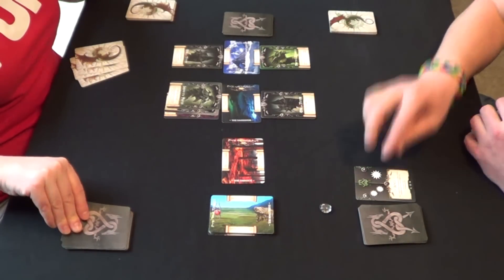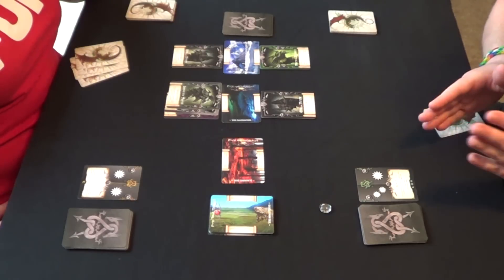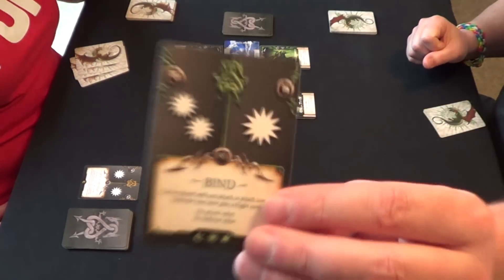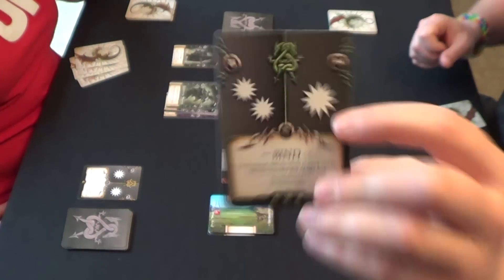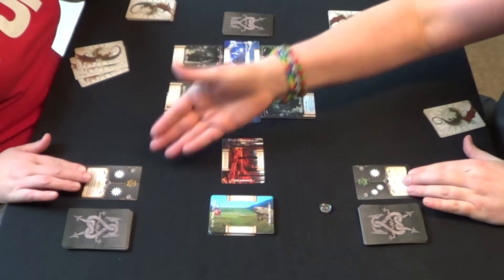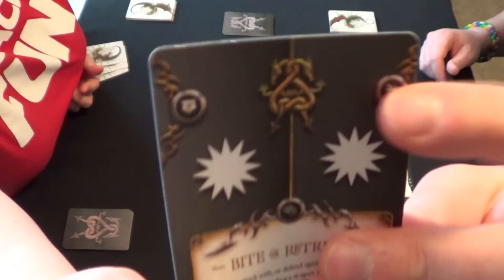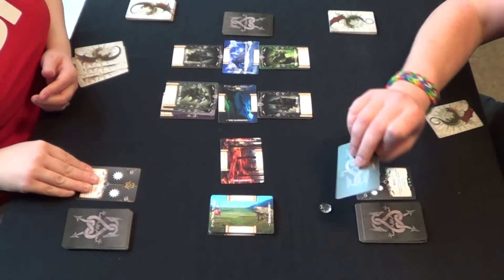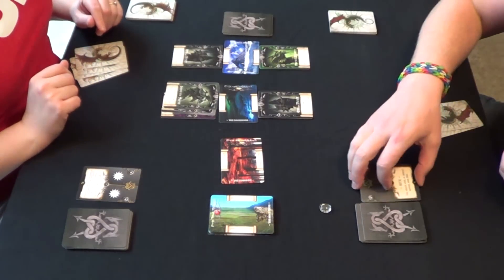I flip over my card — I've got one successful hit, shown by the POW symbol on the right side. Carmen holds up her card showing the shield portion — she has matched me. That's the only card she can draw. I draw one more and I've missed, so her dragon survives that attack.